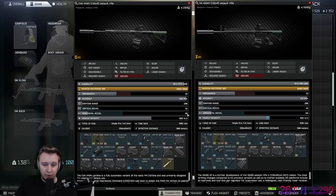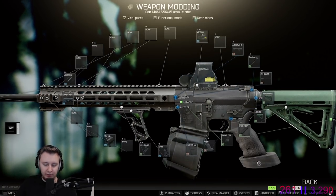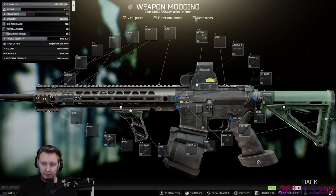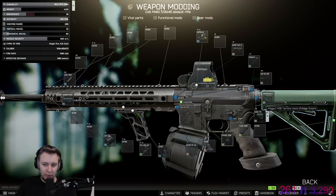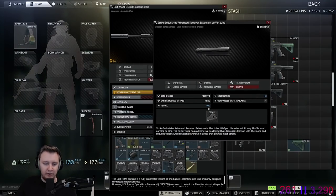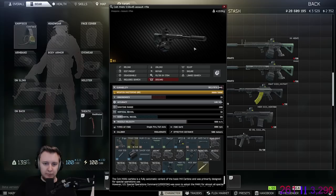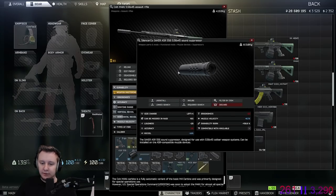Long story short, for the M4 we're using the Graal-S grip, or you can use the High Ergo HK Grip, simply to boost ergonomics. The MOE stock with a rubber butt pad gives a good combination of lowering recoil and increasing ergo — I personally think it's the best stock this wipe. The Advanced Tube lowers recoil by a further 4%. We also use the new suppressor called the Saker ASR, which has the best stats and is the meta suppressor for 5.56 in this patch.